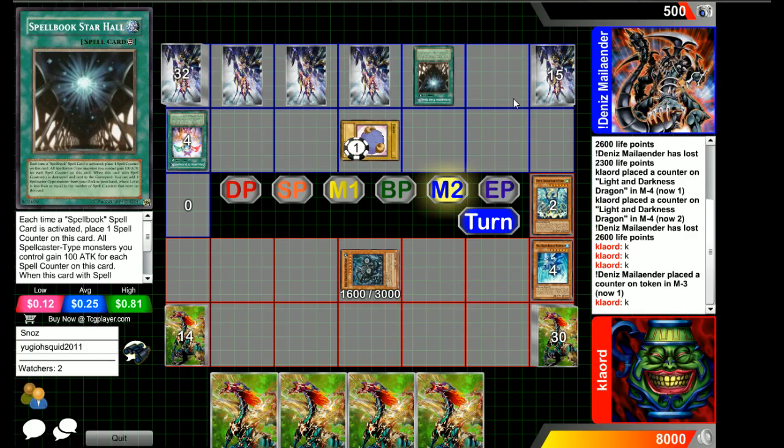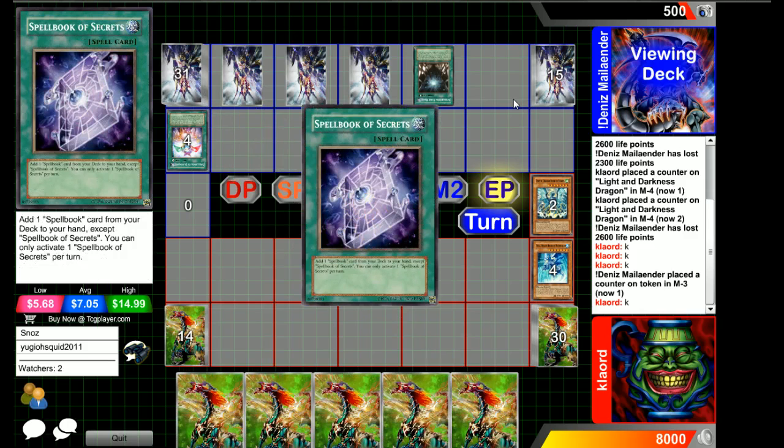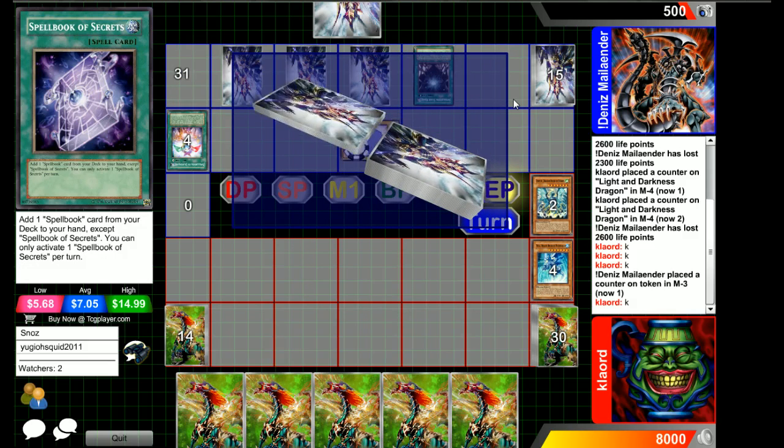If he doesn't have something like a Spellbook of Secrets right now, this could be bad. It doesn't look like the Spellbook player has many cards. If you have Spellbook of Secrets, you'd just go straight into it. He may have Books of the Crescent, which would be bad since that card is completely offline. Looks like he's only going for the one — he had no Secrets, so he was actually searching for it in end phase.